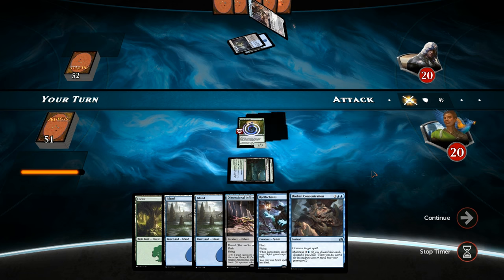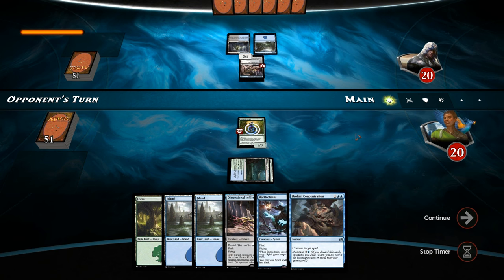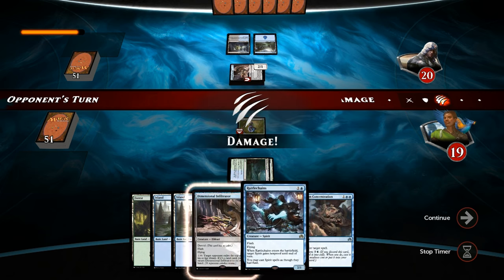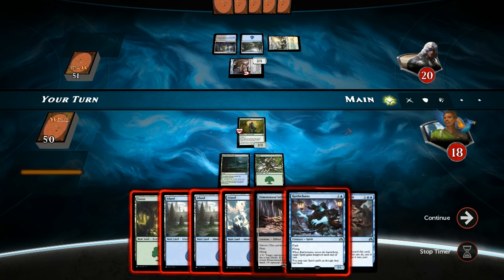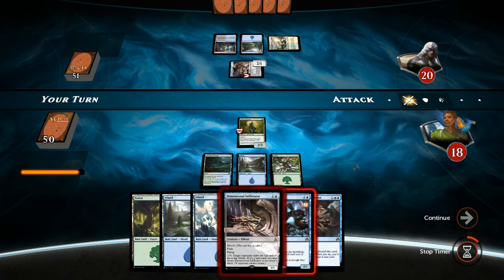They don't appear to have it — they have Infiltrator themselves, so maybe not a control deck after all. They get in for 2, putting us at 18. Next turn we can keep up our flash creatures plus Broken Concentration. Interesting — the opponent is playing multiple colors. We find another land, so let's hit for 2 and ship it back.